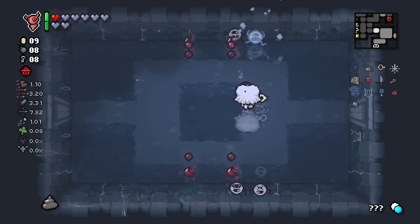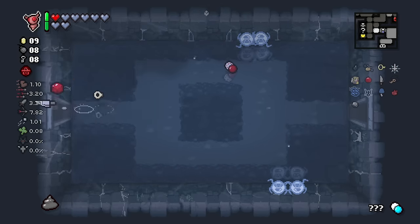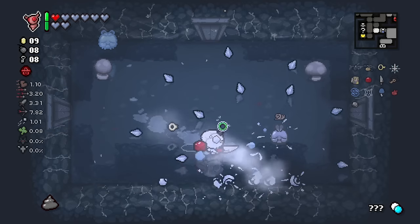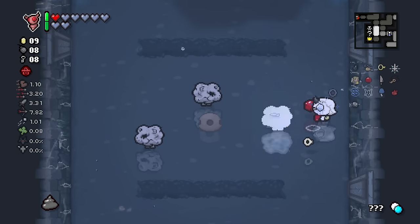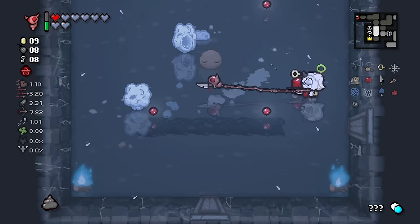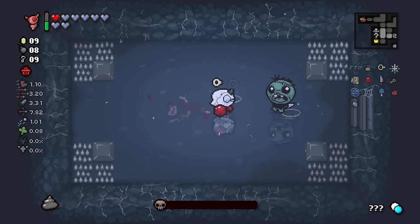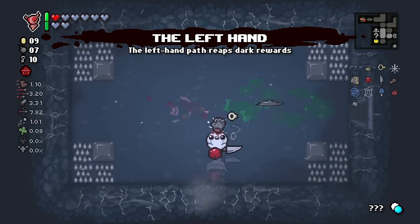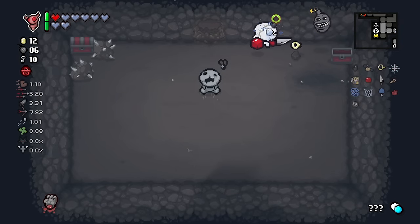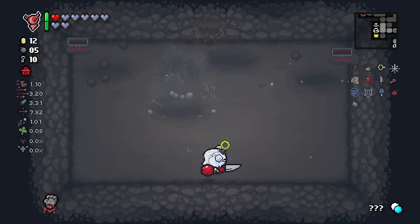People love to hate good items — Uranus is great, Mom's Knife is great, Card Reading is great, Binge Eater is great. You bet your bottom dollar if I get a chance to get Binge Eater I'm gonna take it. Jello basically extends the range of your knife essentially, and does Jello damage.